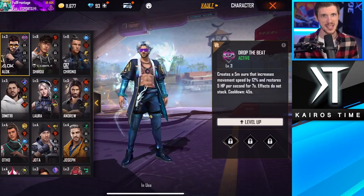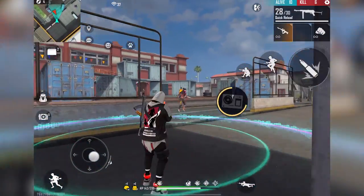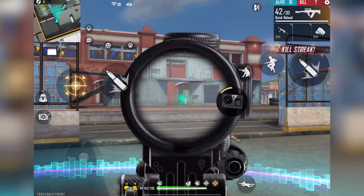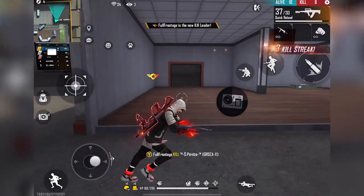Next is Alok's Drop the Beat ability. Activating it creates an aura around you that increases movement speed and restores HP for 10 seconds. You can actually pair this with Kelly's Dash ability, which makes you crazy fast. Just keep in mind it might be a little tricky to control, but that extra speed will get you moving across the map pretty quickly.